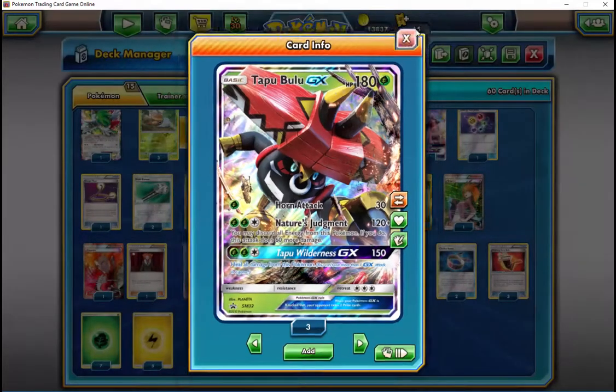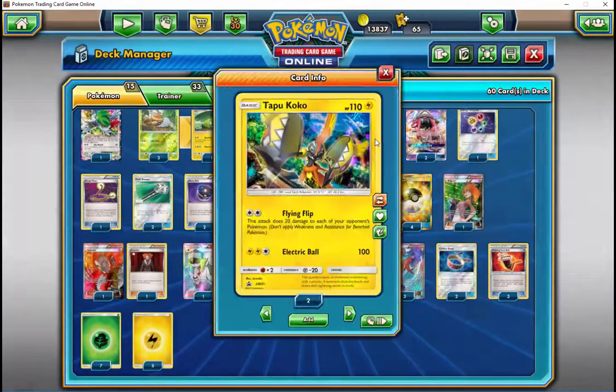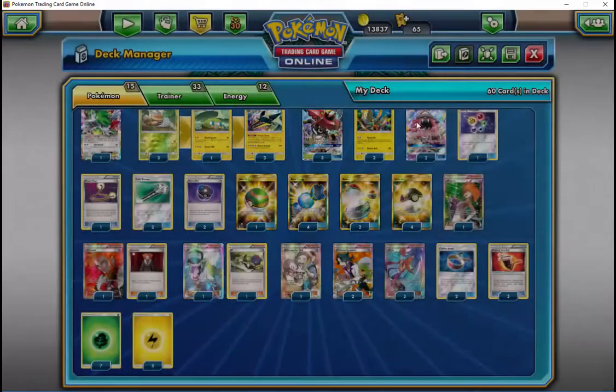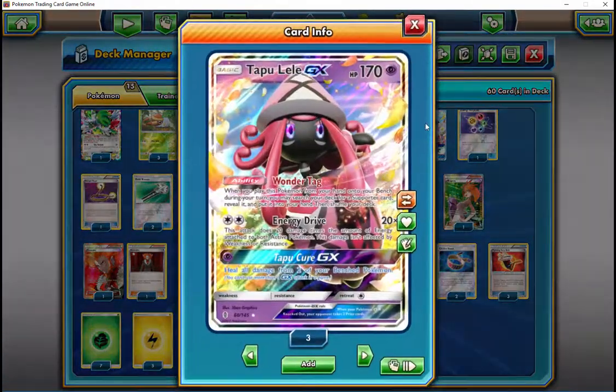Would you go Guzma over Lysandre, or a one-one split? I'd definitely switch that out for two Guzmas instead of two Lysandre — that wouldn't even be a question. Guzma is far superior since it helps you with switching, and that's one thing this deck likes to do. We can get like 12 or 13 virtual switches between the Escape Ropes, switches, Skylas, and Ultra Balls for Lele.